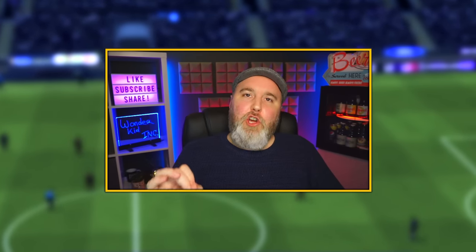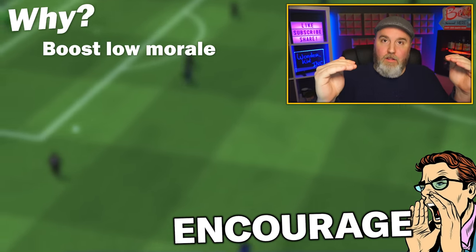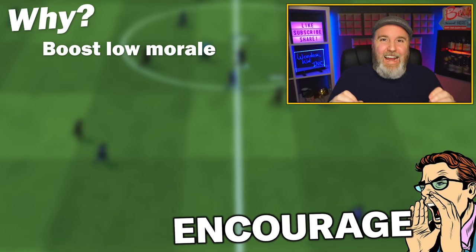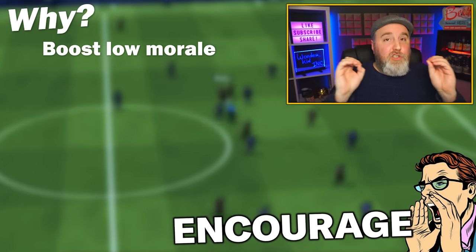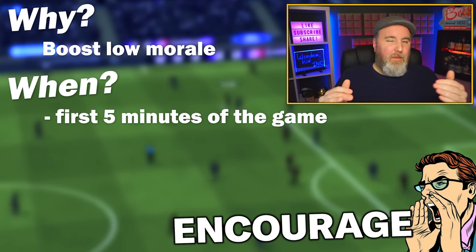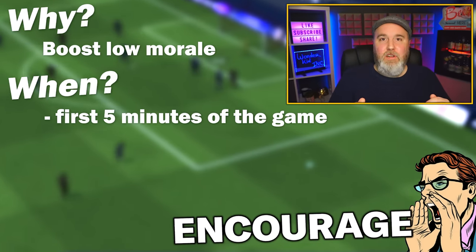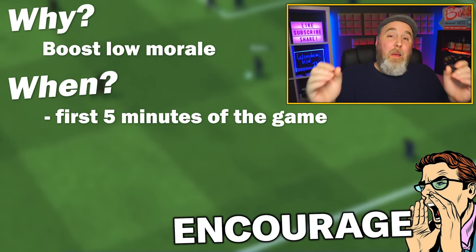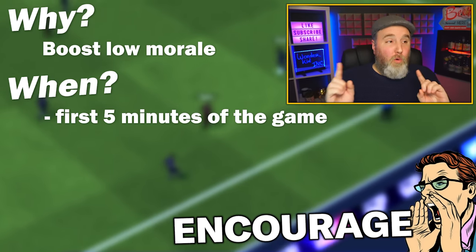First up on the list: Encourage. Encourage is used for one purpose only — to boost a low morale. Only use this shout if a player actually needs it, and don't just use it because you don't know what to say or it seems like the safe option — it will backfire and have a negative effect. When to use it: at the beginning of the match I've never had negative results doing so, and it makes sense to give your players a tiny extra morale boost. But apart from those opening minutes, be very careful with your timing.